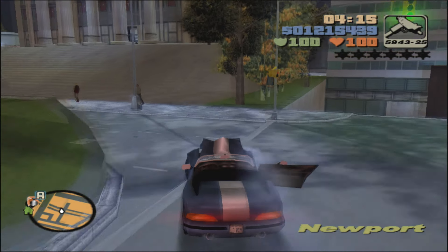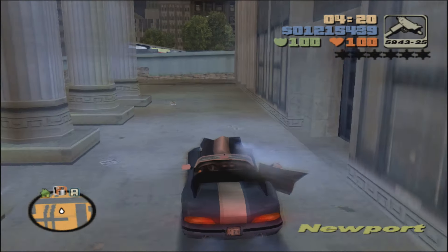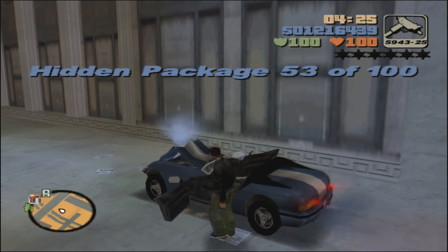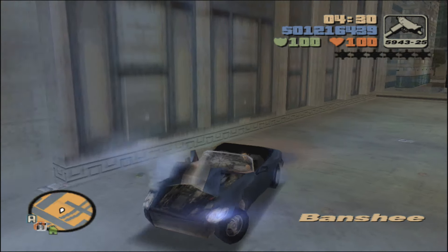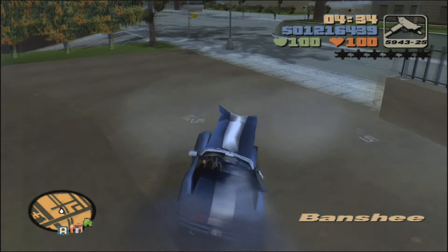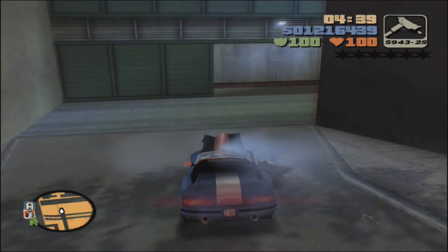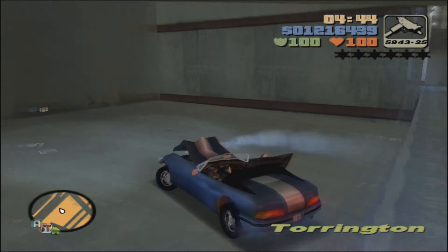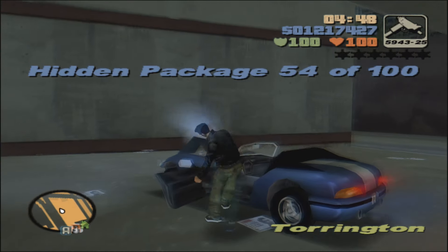Out and around here to the right, and up here is the huge museum area. Behind the second column from the north will be package number 53. Maybe this is like the Metropolitan Museum of Art or some similar representation — I'm not sure which one. After that, head down to the slot and we're going to be making our way into the police station area. First, into this big open area for package number 54.